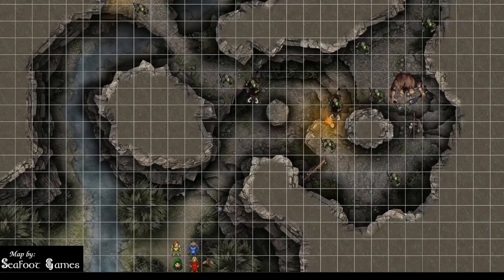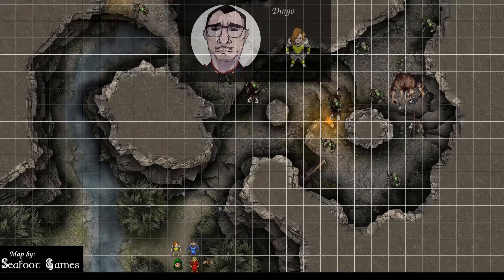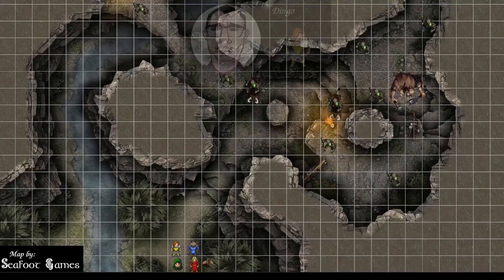Hit points, abilities, spells, items in hand — Blind Oracle starts off: 50 out of 50 HP, holding a short belt, sneak dice still work. Dingo: 51 HP, Great Axe in hand, Second Wind and Action Surge are backup. Five potions of healing, potion of stone giant strength, and that's it.